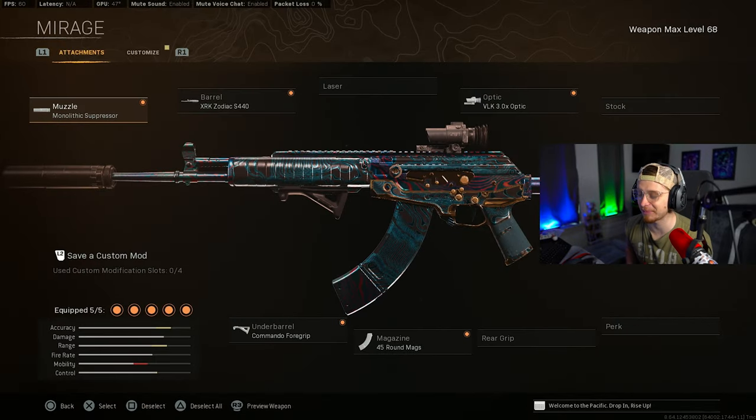Going over some of the weapons in the mid-season update, we got the Throwback A-Max build. We got the Mono Suppressor, the Zodiac Barrel, the VLK 3x Optic, the Commando, and the 45-round mag. This has always been the preferred A-Max build, and it still is, even after the buffs and nerfs and the new update.